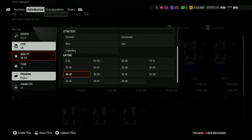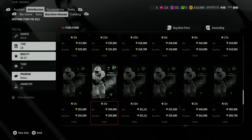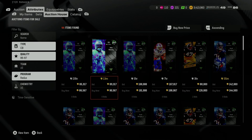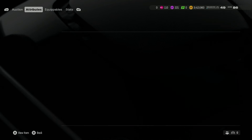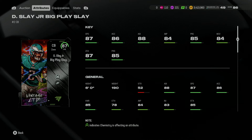Is there an 87 Series Redux cornerback? Because that Nate Wiggins actually looks freaking good. I was looking at 87 so I'm an idiot. Big Play Slay, what are you looking like speed-wise? 87 speed.